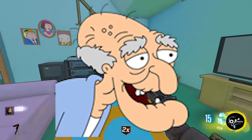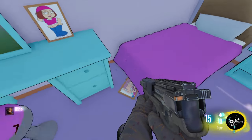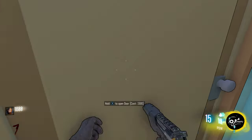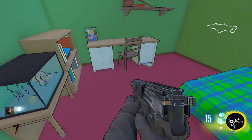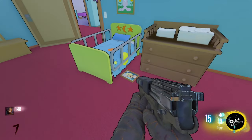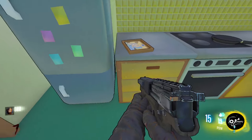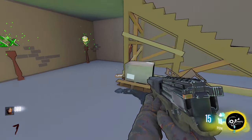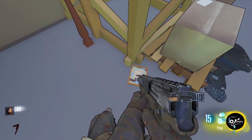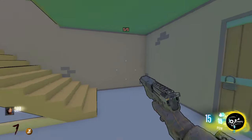Free perk: within the house you will find five pictures of Herbert the Pervert. You will need to interact with all five to receive a free perk. Head upstairs and turn right into Meg's room — one can be found in front of her bed. Opposite is Chris's room with another one by his desk. Head into Stewie's room and find one on the floor next to the cot. Downstairs in the kitchen there's another on the left as you walk in, and the final one is on the ground floor of the basement, just by the teddy bear.